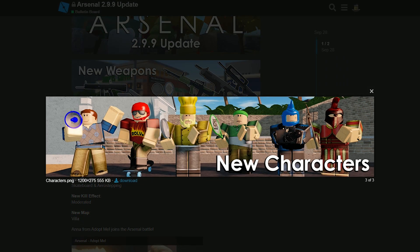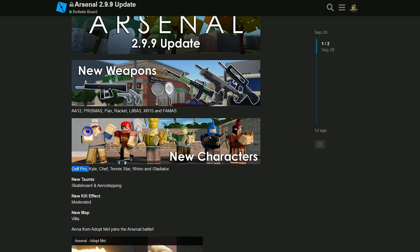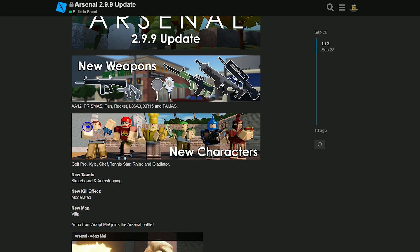They added a bunch of new characters — one's holding a pan, one's holding the racket, so I guess they're supposed to go with those weapons. From left to right it's Golf Pro, Kyle, Chef, Tennis Star, Rhino, and Gladiator. They also added some new taunts: Skateboard and Aero Stepping. Taunts are like the dance things you do. There's also one new kill effect called Moderated and a new map called Villa.